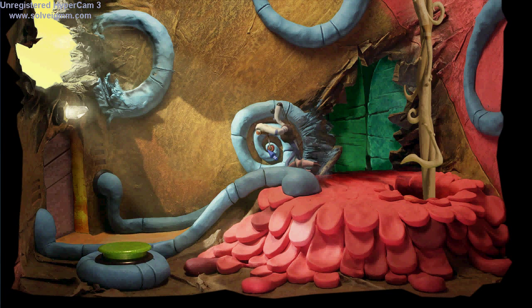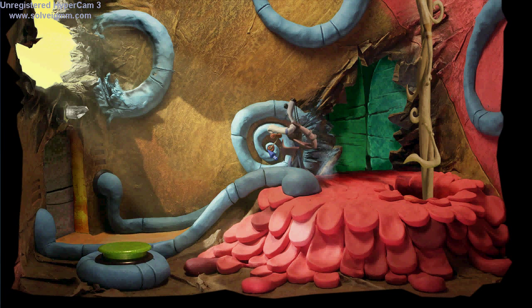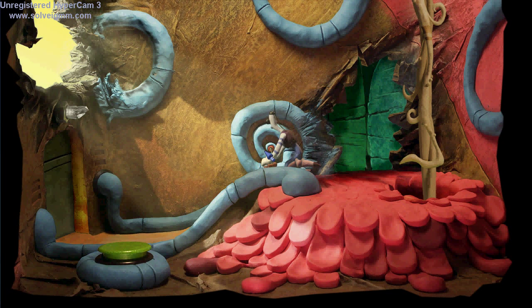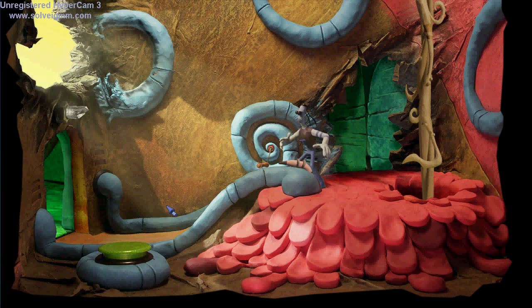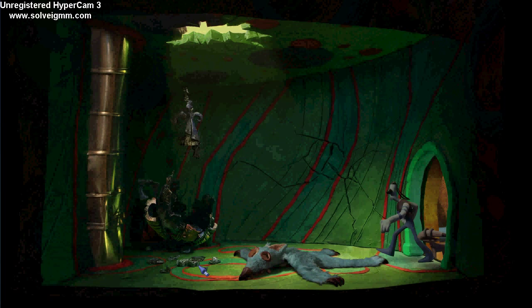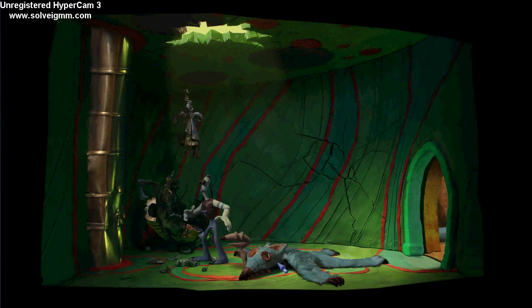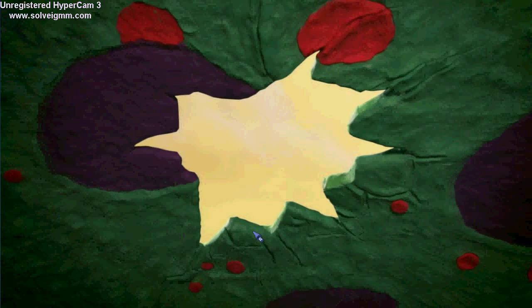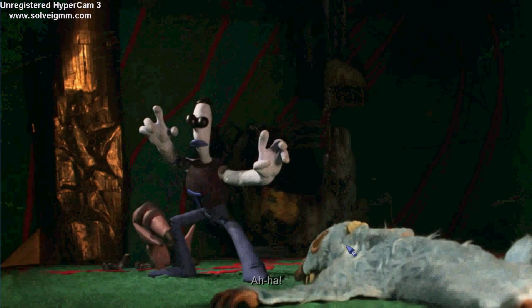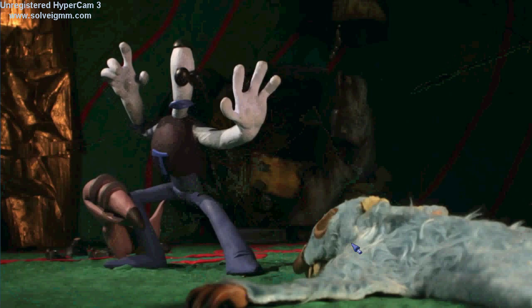We have to get on over here. That specific button you saw light up actually lowers something in this specific room — very important for the end. Let's go in here. Here's a cutscene that can be played over and over again. I've seen it happen to me a lot, so you're going to have to be careful about it, because I'm not sure if it'll glitch up the game.